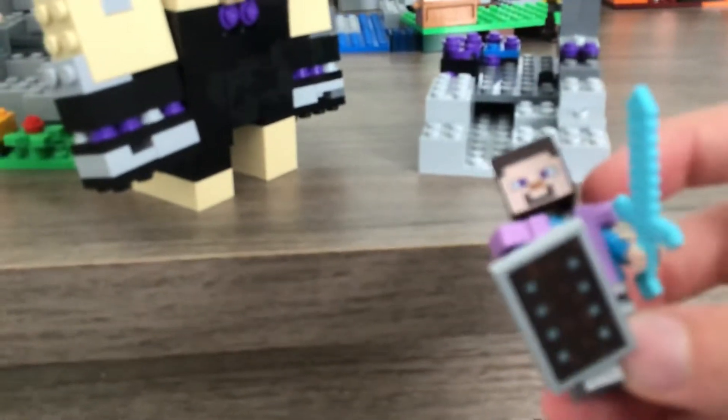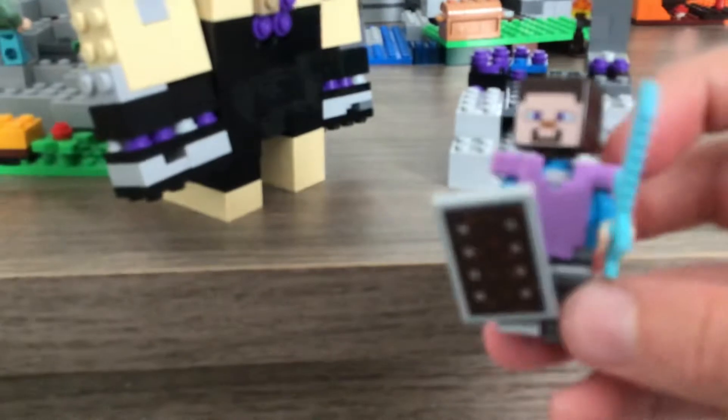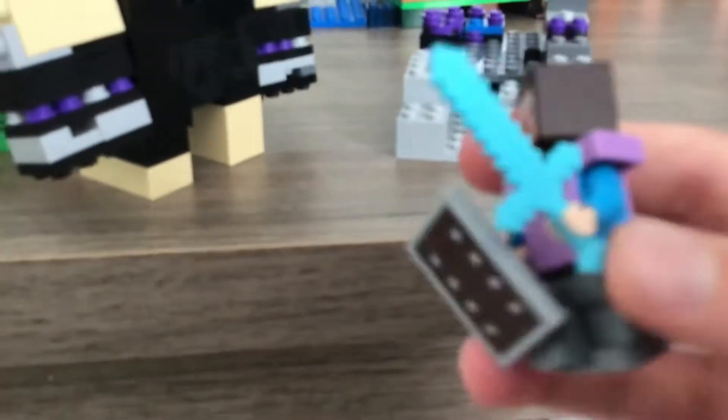Next we have a Steve, and I don't know why he's not in the game. He has an enchanted chest plate — I don't know which kind exactly, probably diamond or iron. Then we have some boots, leggings, a shield, and a diamond sword.